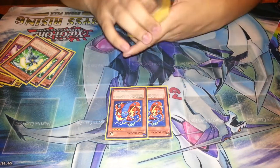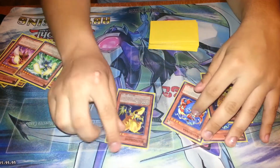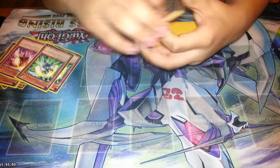I play two Watt Cobra. Watt Cobra just searches out my Watt Giraffes because giraffes are really broken. I'll just attack with the giraffe and like heavy storm — they can't respond or anything like that, or like a dark hole, they just can't do anything. Those are the Watts, that's it.